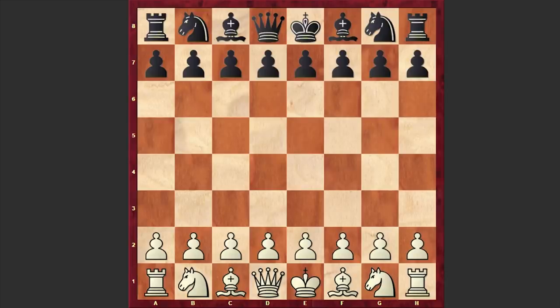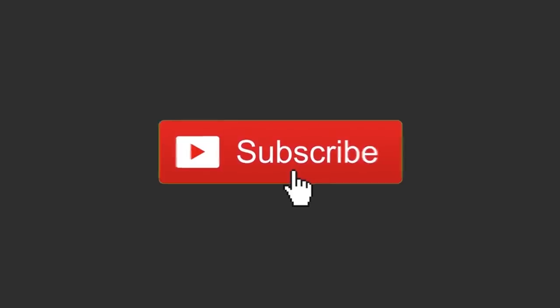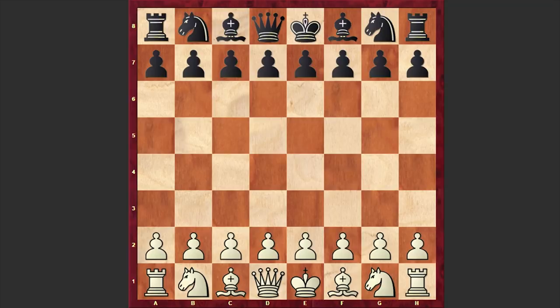Hello chess lovers, Soren here. In this video I want to share with you a very dramatic game played in round 6 at the 2019 Dutch Open Championship, where the white pieces are played by FIDE master Rainer Odendahl and his opponent is chess Grandmaster Vyacheslav Ikonikov. But before starting, please consider subscribing in order not to miss my future uploads. Now without further ado, let's get started with this fascinating game.